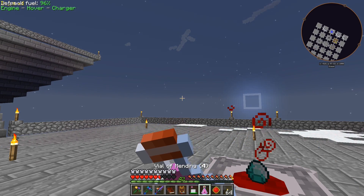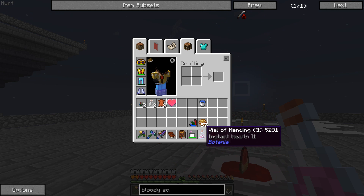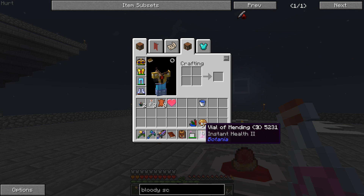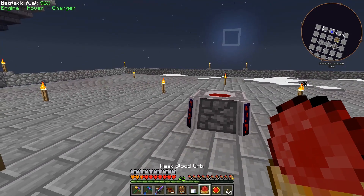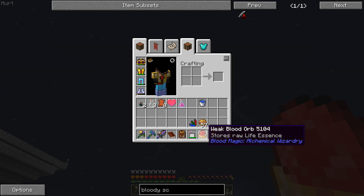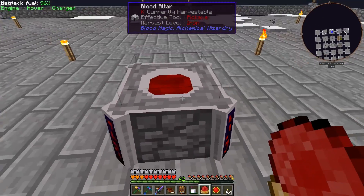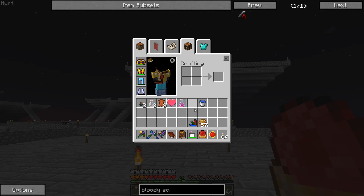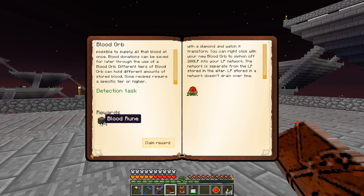These health potions have multiple uses — the number in parentheses shows how many uses remain. That's multiple health potions in one item, that's pretty cool. The diamond just transformed — now we have the weak blood orb. I right-click it and it's bound to my name. I can put it in the altar and it'll siphon all the LP from the blood altar into my blood network.